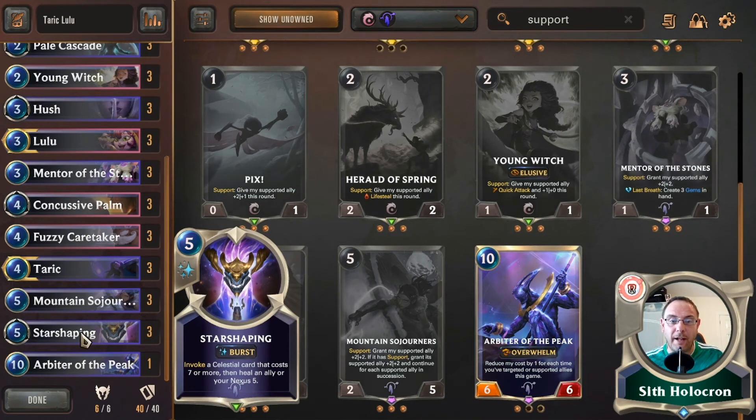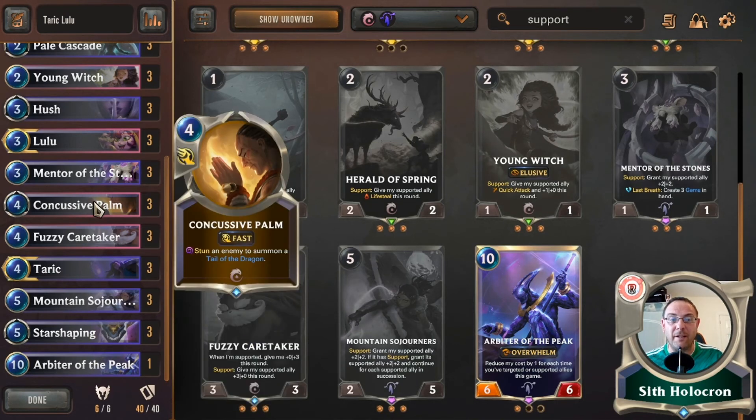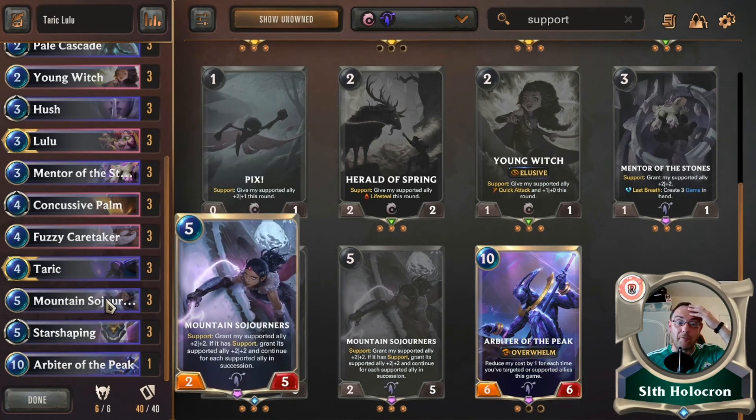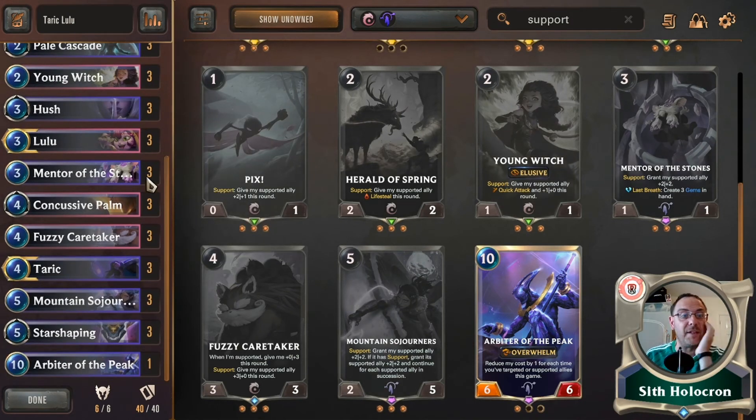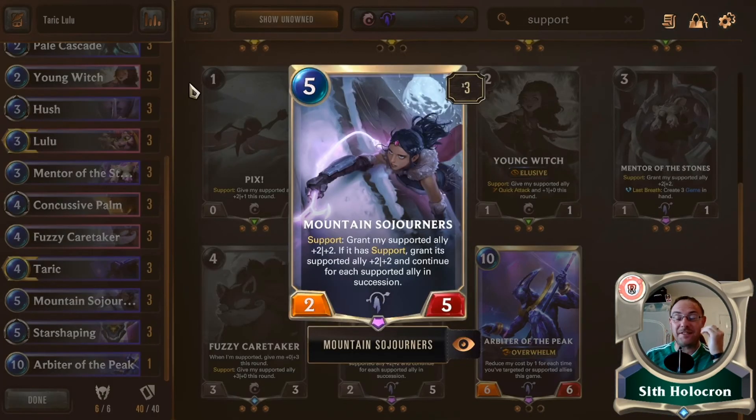Getting ahead of myself — because this will heal your ally or your nexus five, even if he's at full health, and the person he's doing it to will also get that, which is just fantastic. And Concussive Palm is my other one. So we don't actually have that many spells really, apart from Star Shaping and Pale Cascade. But they are two of the very best spells that the new expansion has given us. This though was actually one of the reasons why I wanted to go into Targon, because this is fantastic. This card is starting to see a bit of play, and I can guarantee you when Lulu becomes a big thing, they may go down this route and enter Targon, and maybe just use this card.